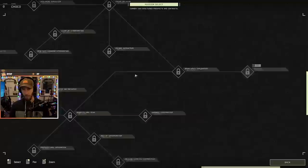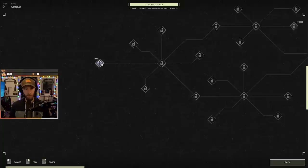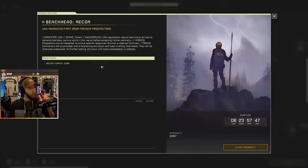This is really cool actually. One thing I don't love about a lot of survival games is how open-ended they are, but this seems like you have missions, there's stuff to do. You win, and possibly there's a thing at the very end. This says beachhead recon — mandated first drop for new prospectors. Welcome to Icarus, friend. UDA says we gotta drop you in a safe, well-mapped zone your first time down. Head down, take a look around, then we'll talk.